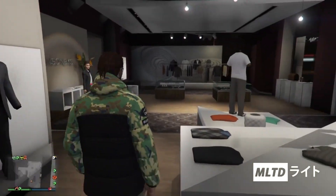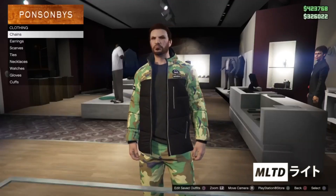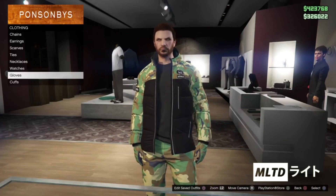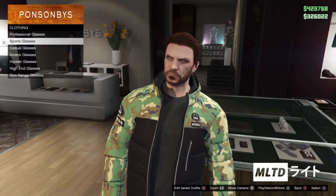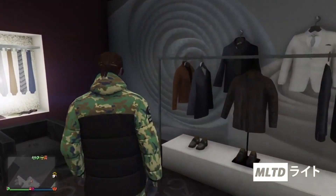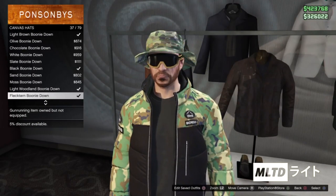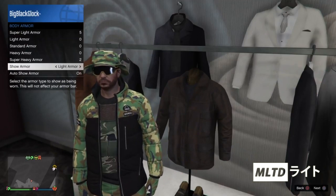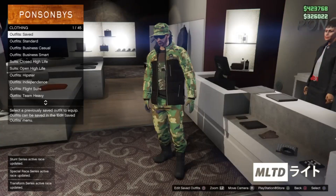For the next part of the outfit we're going to back out of the shoe section and head over to accessories. When we get there we're going to start browsing and go down to where it says gloves. We're going to purchase the light woodland tactical and then back out and head over to the glasses section. Simply just head into sports glasses and purchase the brown urban ski. Now go into canvas hats and scroll down until you get to the light woodland boonie down. We're now going to back out of the hat section and open up the interaction menu. Now go into inventory and body armor and equip the light armor. Just before we leave the store we're going to make sure that we save the outfit.